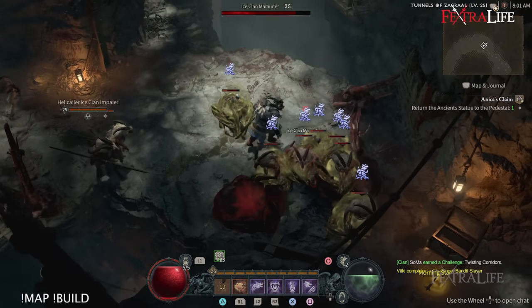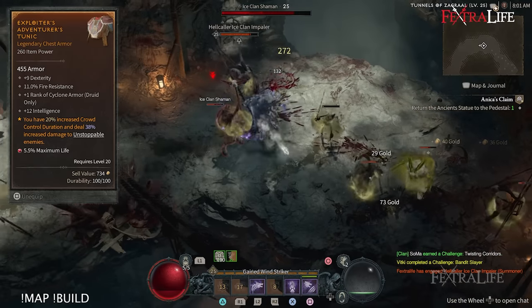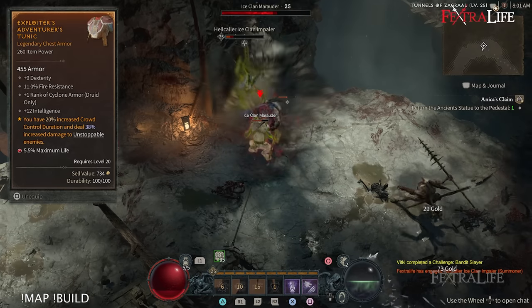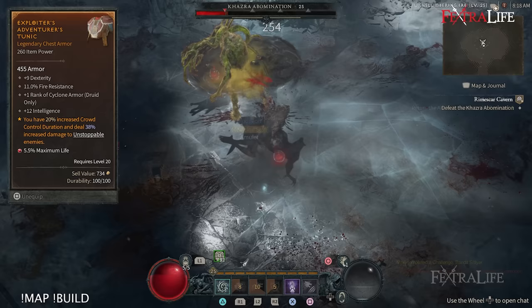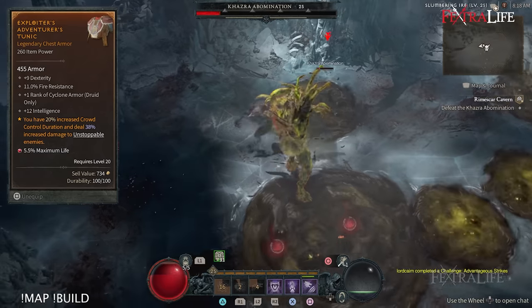Some really good legendary aspects for this build, besides Aspect of the Dark Howl, include Exploiter's Aspect. This increases the duration of your crowd control — which you have two roots for in this build — and also increases your damage against targets that are basically un-CCable, which I'm assuming applies to bosses based on my testing. I'm relatively sure that since you cannot CC bosses, this damage bonus will apply to them.